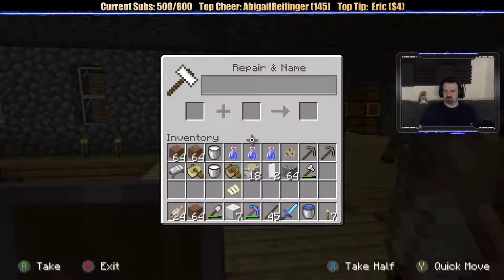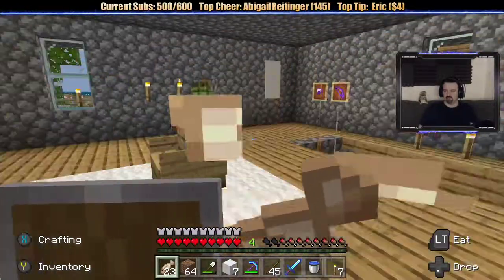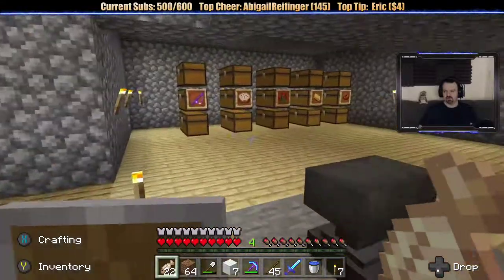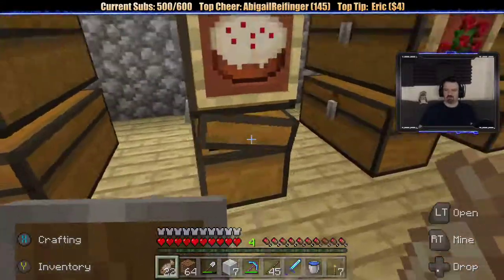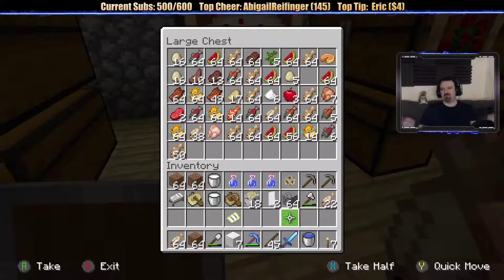I need to eat some fish. Let me grab some more cooked food — a ton of raw, raw, cooked. Now I've got more than enough. The problem is I have so much in my inventory that if I find anything good I have very little space for it. I'm going on a trip — look how much shit I'm taking with me.